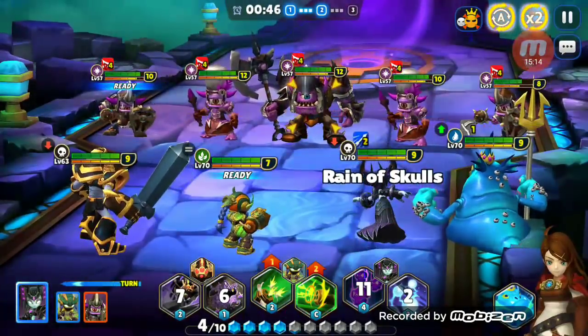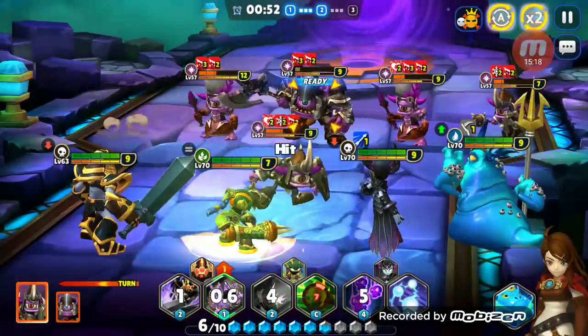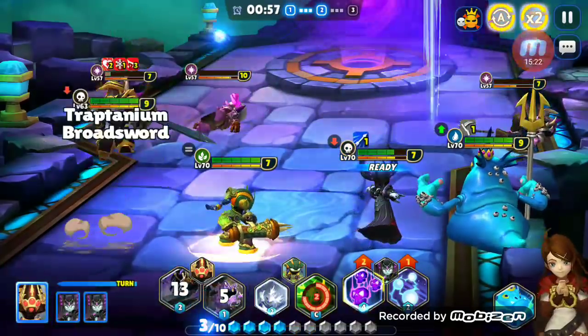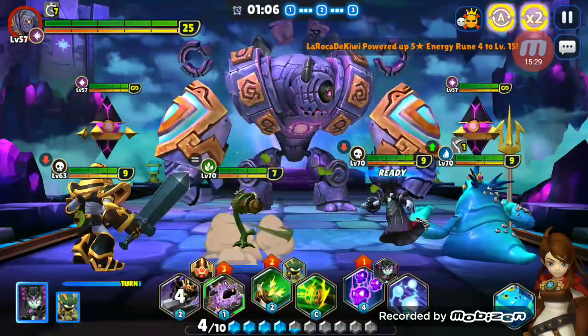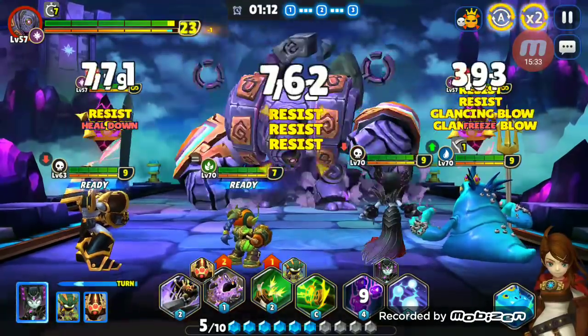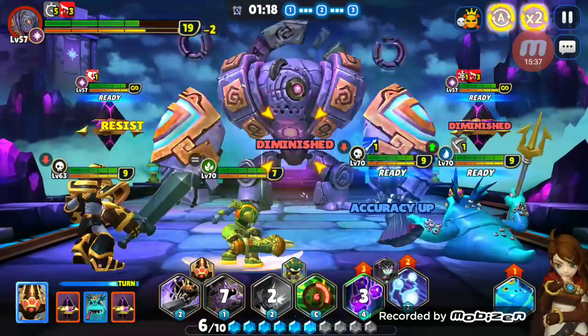Middle guy, middle guy. We'll just chunk them down. When we're landing the diminishes you can see how quickly everything is dying. Around a minute to clear the first two waves on a dungeon they are weak against — this is ridiculous. It's too good. Don't nerf it — but it's too good. Resisted — of course you were, Hex. That's what you're good at. Got to find a 6-star effect accuracy rune for her.